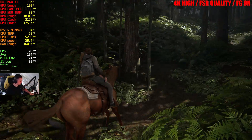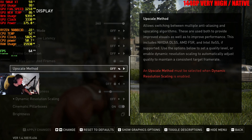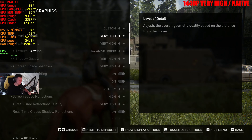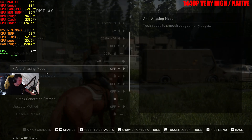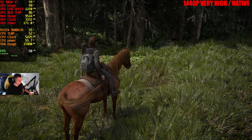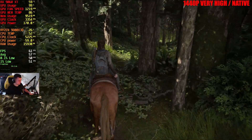We're going to jump to 1440p now. I turned all FSR and everything off to test native resolution first, since people always ask about that. Very high settings, everything fully maxed out. We're getting around 60 FPS here. The game does look very shimmery without any upscaling — it just looks quite rough. But I'm testing it for you guys since you always ask about native resolution.